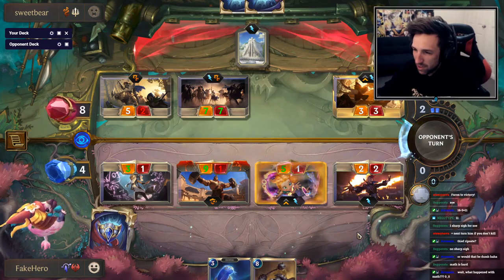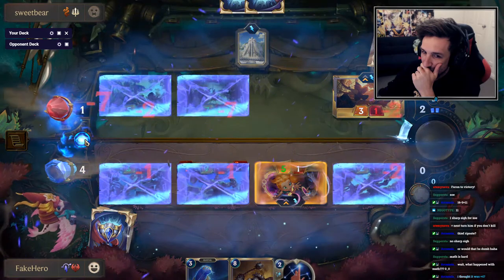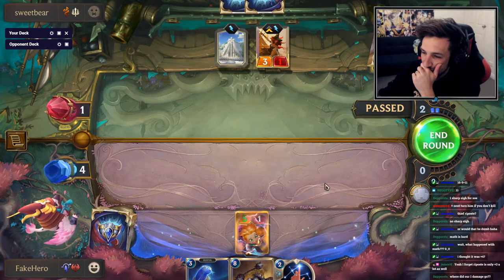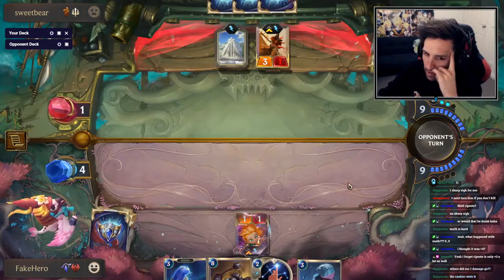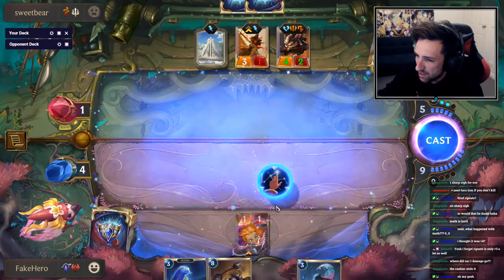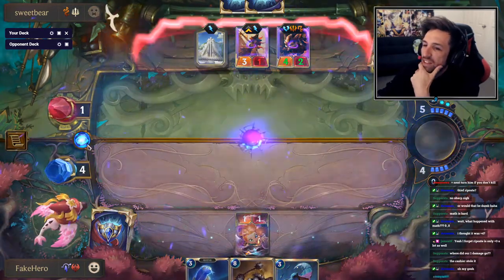Now Repose only gives you plus three attack. Look, maybe he open attacks, guys. I still have the Super Cool Star Chart — maybe we're not dead yet. We desperately need Equinox. We need to stun this board right now. Still dead to any Rally effect.